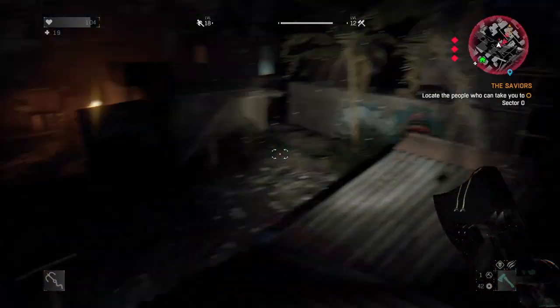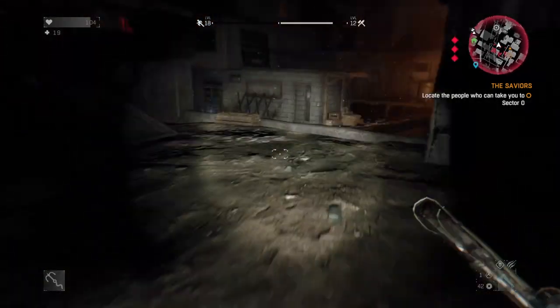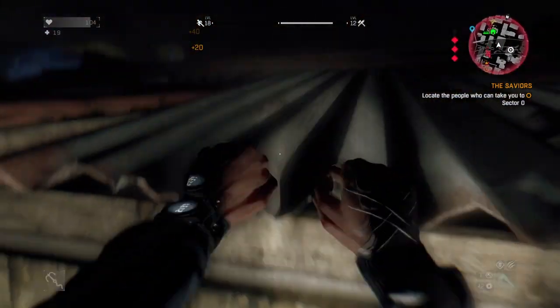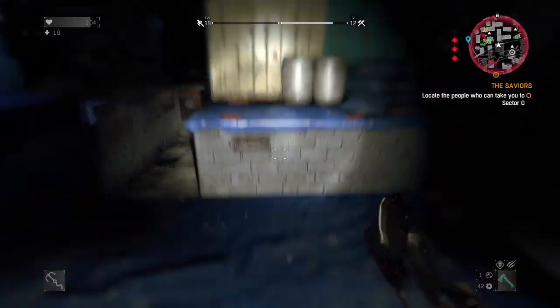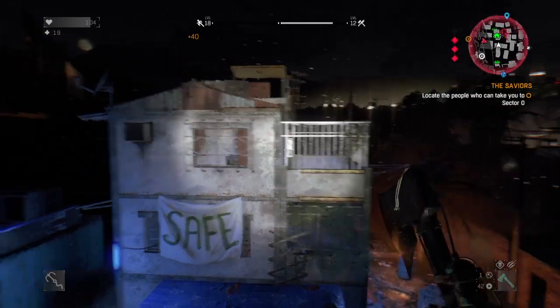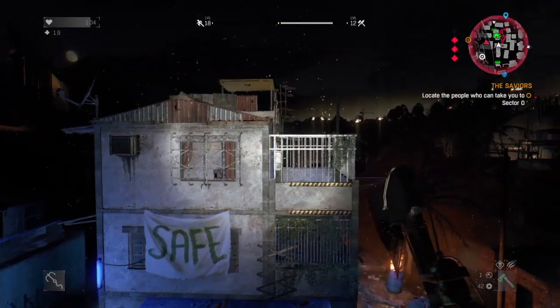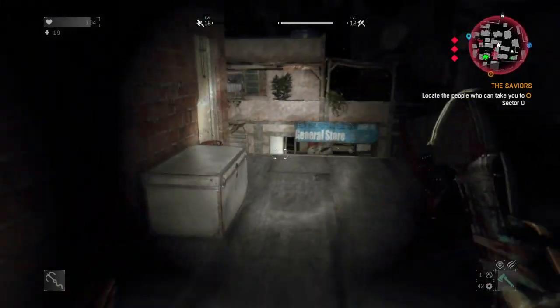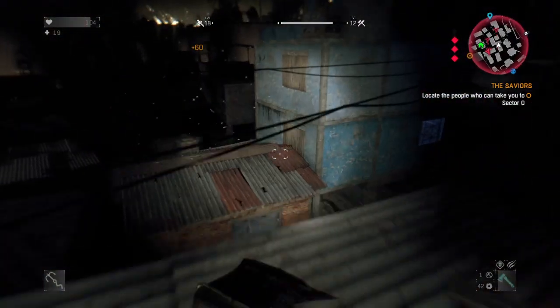If you ever get low on health for whatever reason, you can stop and pull out a med kit. The great thing about this run is you always have the safe house right here - it's just a grapple away. If you ever need to get out because you're about to die, it's right there.